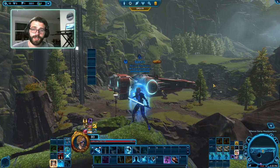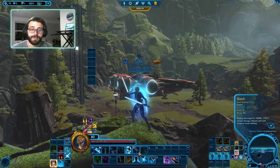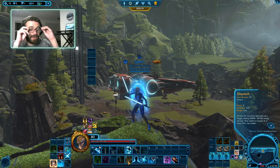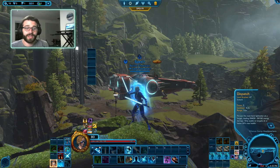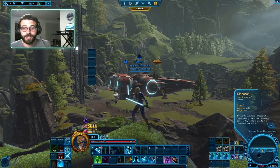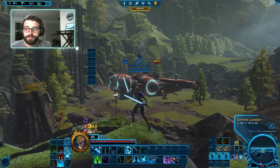Hey, this is Future Mark. Past Mark forgot to mention the ability Dispatch. Dispatch functions the same as Slash, except it does more damage and is only available during the Execute phase. So whenever possible during Execute, you can replace any Slash with a Dispatch — that's all that changes during Execute. It does the same thing: lowers the cooldown of Obliterate and Focus Burst.